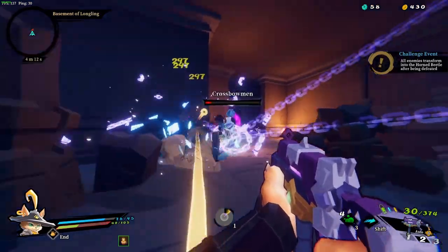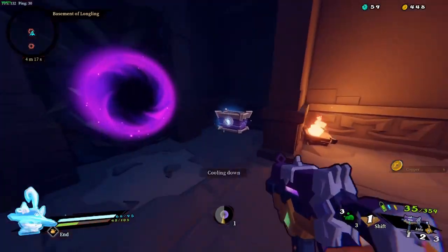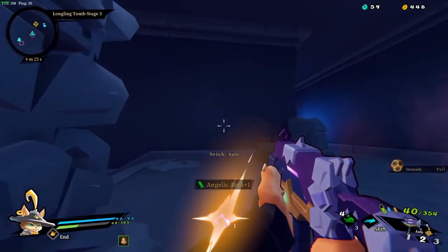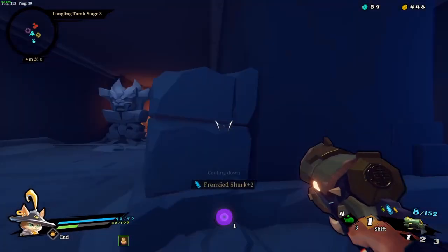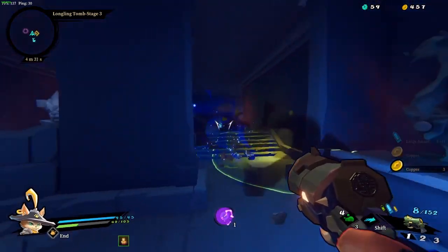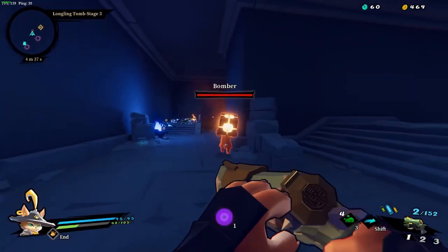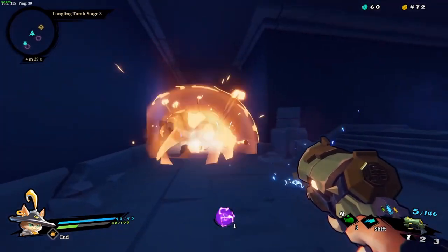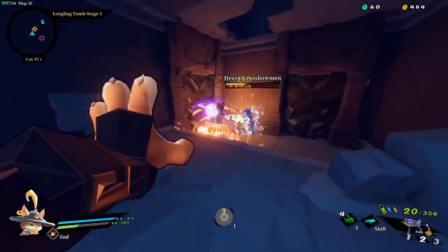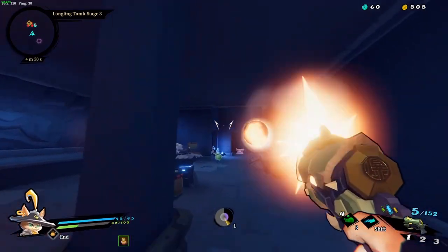Like this — now I regen health when I kill elemental afflicted enemies, which is not as useful as the scenario I described, but still, now I have an opportunity to gain health from these guys. This thing is pretty busted. Too bad it's a little short on inscriptions. Should be able to carry me for the time being though.